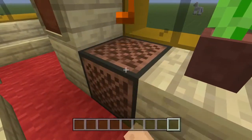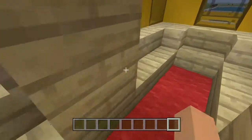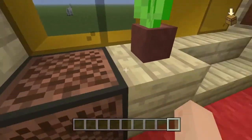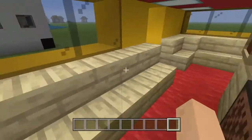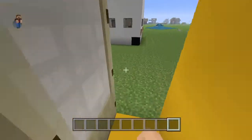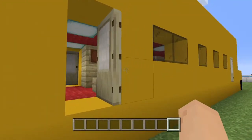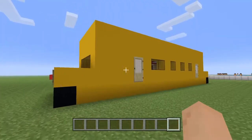It's pretty basic, and there's a note block. I don't know how to use jukeboxes — can anyone let me know in the comments how you use them? There's a flower here, and this red carpet around here, which makes it very stylish.